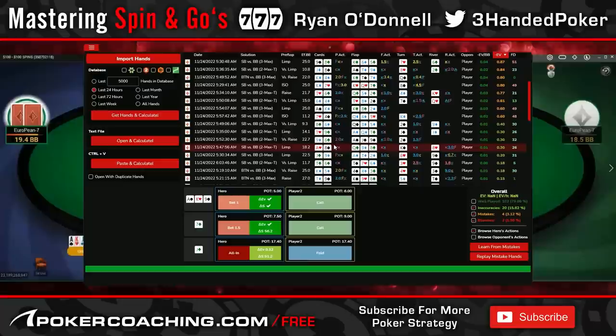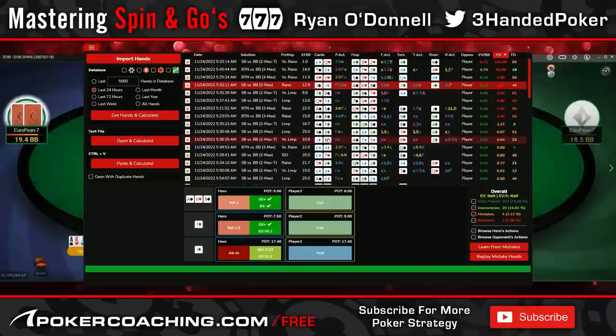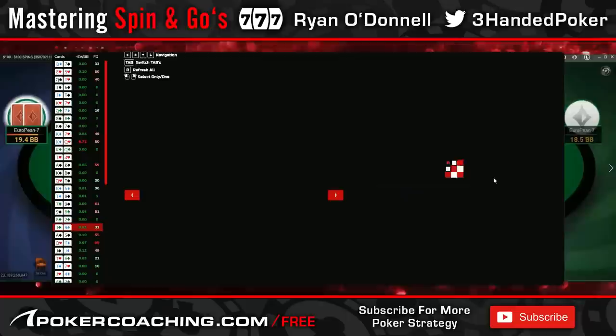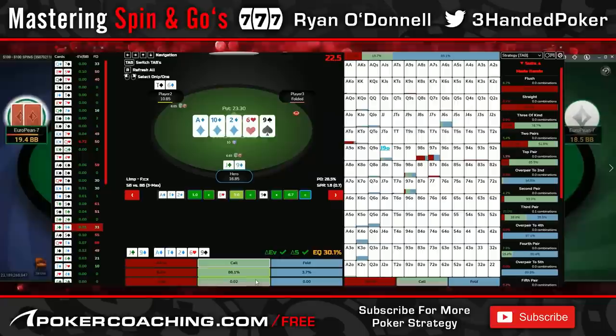I want to look at the jack-9 hand quickly. GTO doesn't mind the call at all and actually does check-call the river. So it's very much played GTO. The turn sizing's fine — no difference in EV. Everything about the hand seems totally GTO. There's some bluffing on the river for obvious reasons.